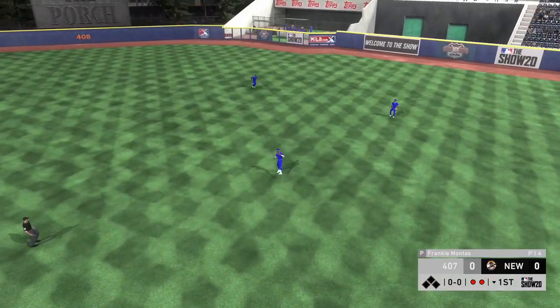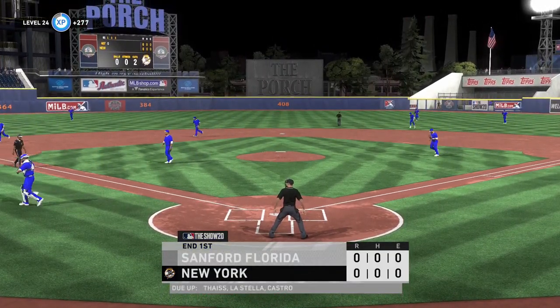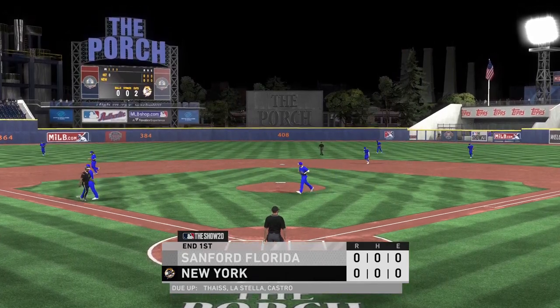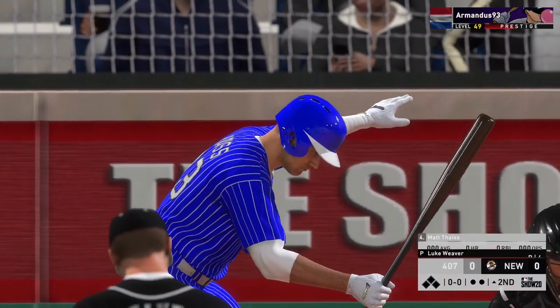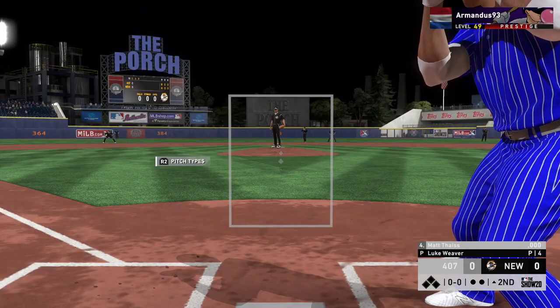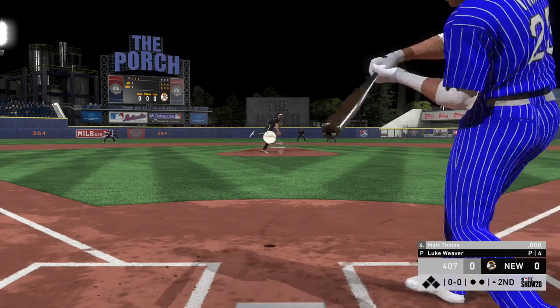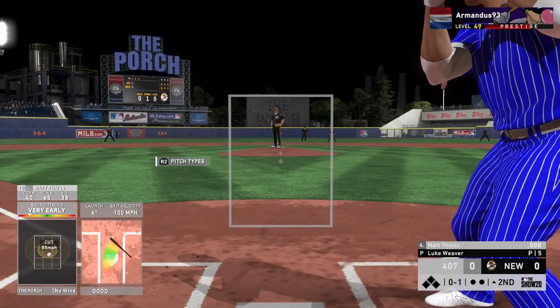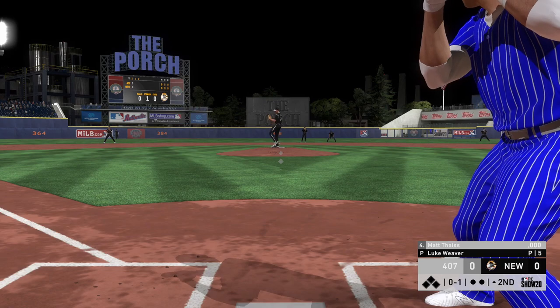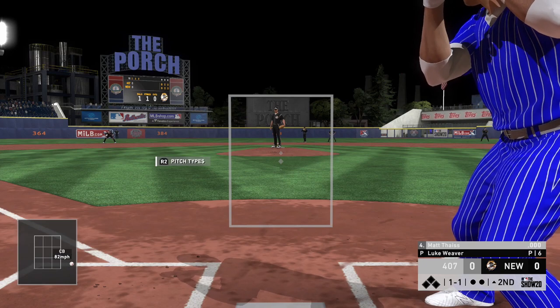You think that you're hitting well, you think that you're getting good-good squared up on different types of pitches, but in reality you're not. So here they're presenting the information that they previously had that you could not see, so that now you can fully understand what you're doing and the results that you are actually arriving at. With the new swing analysis window, they hope to help users understand the context of why the hit happened. They've created new graphical overlays so you can actually see your input, output, and the result.